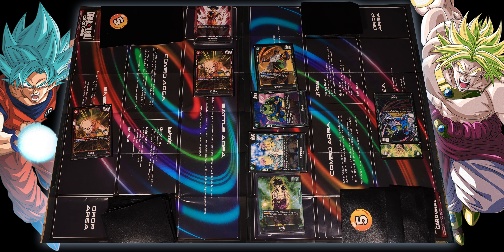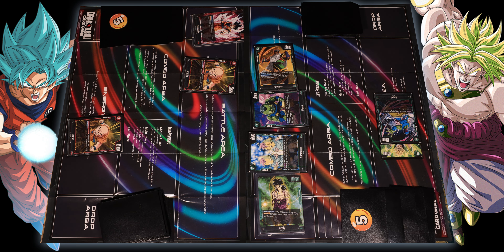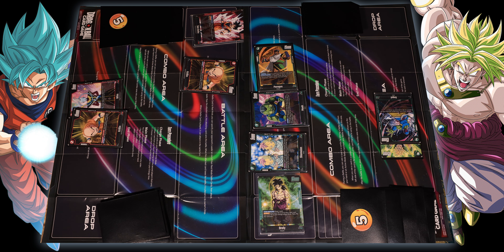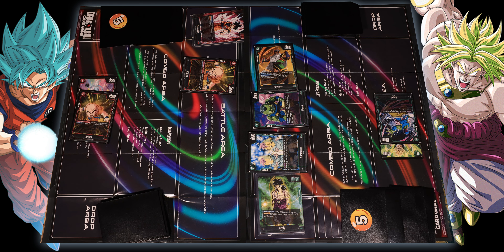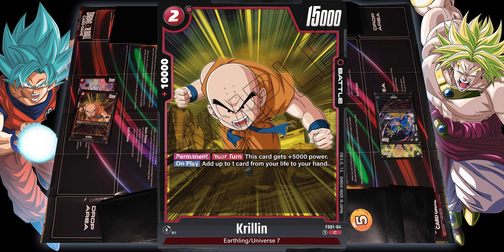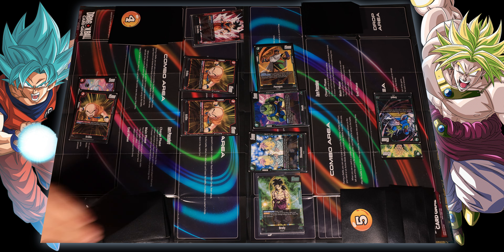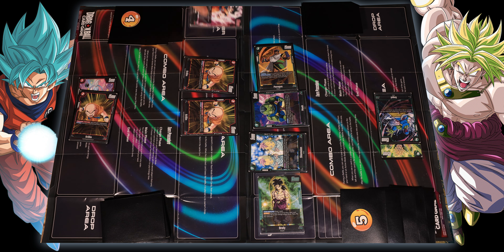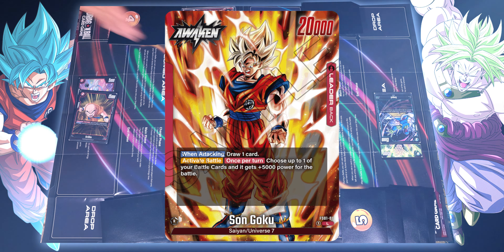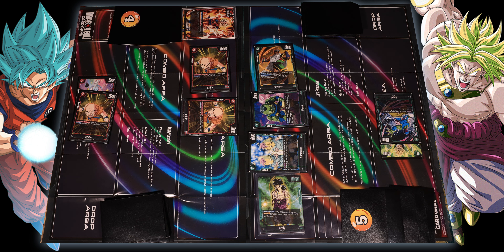I end my turn. Oh, you brought that blocker — pretty good move right there. I'm putting in energy and using two energies to bring out Krillin again. On play I can add one card from my life, dropping me down to four lives. Now since I'm at four lives or less, I get to draw one and awaken — my Krillin is twenty thousand and going to attack your leader.